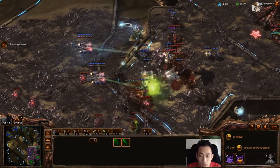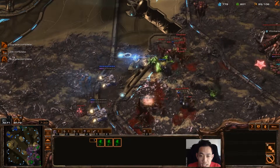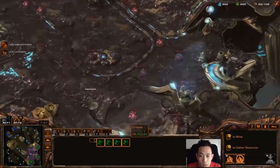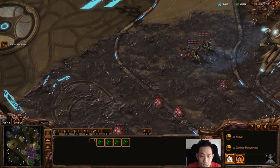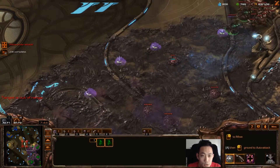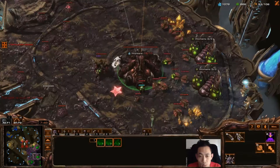Running my Banelings forward, using my Mutalisks and Zerglings to attack. Once the Marines are down I can take care of the Medivac with my Mutalisks by shift-clicking them. Getting back to my fourth base and spreading creep, trying to reduce his Medivac count. I don't want to risk all my Mutalisks just for one Medivac.